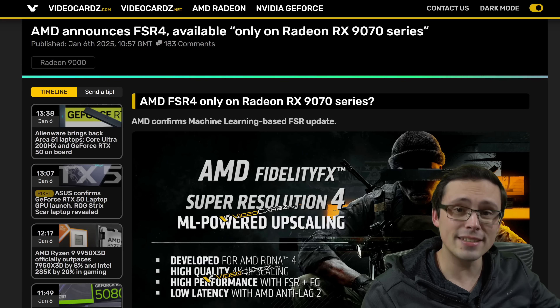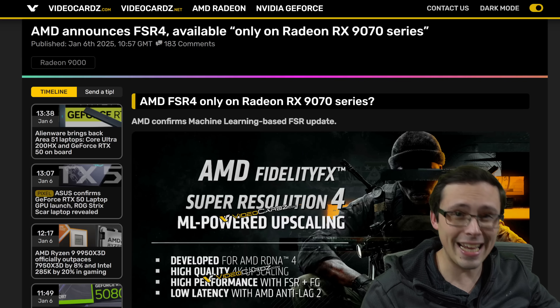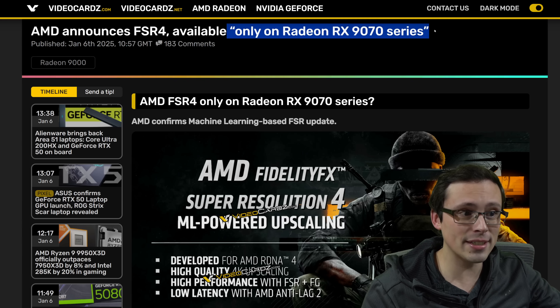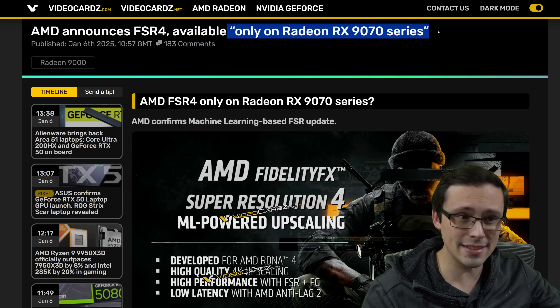FSR 4 is real. It's a machine learning based upscaler. If you were wondering if it runs on your older AMD hardware through backwards compatibility, the answer is no. It is only on the Radeon RX 9070 series.